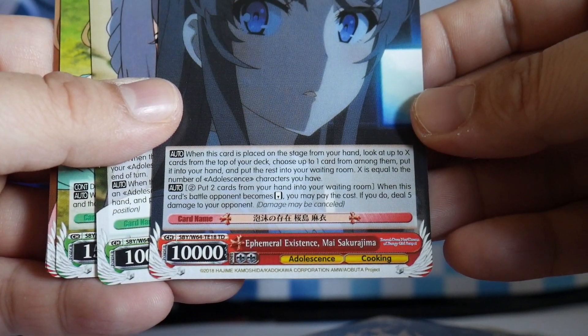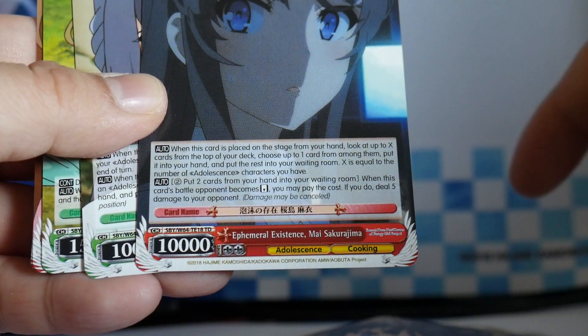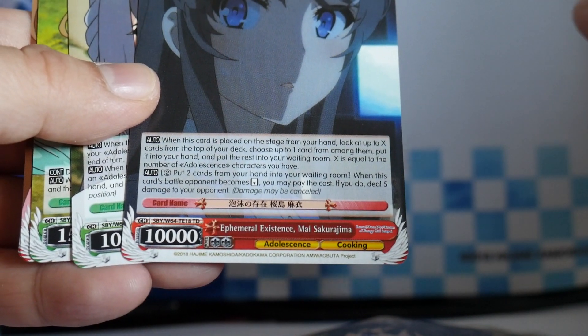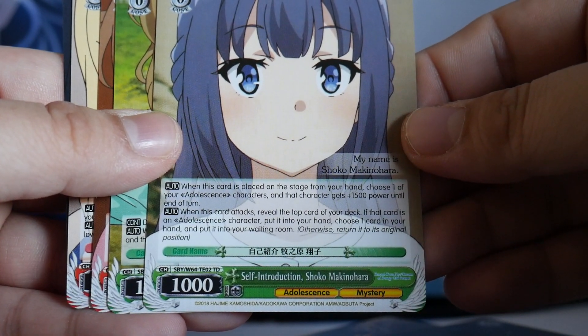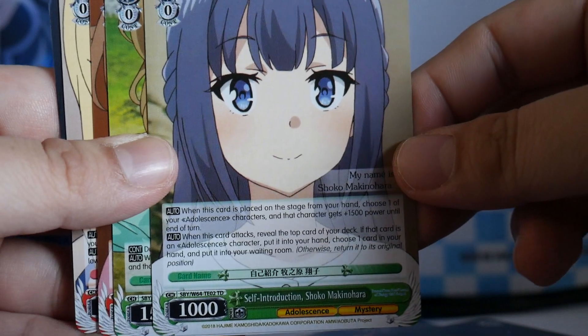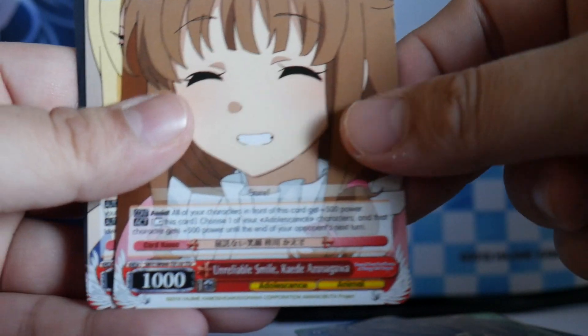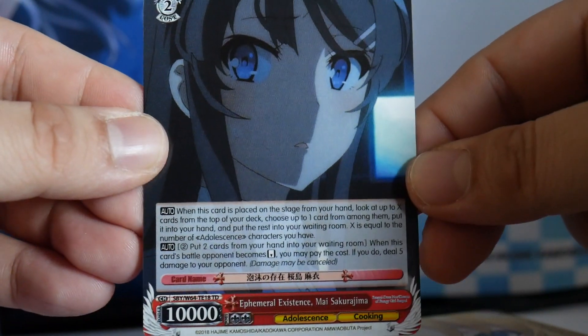Full Existence Mai Sakurajima, your level 3. On play, you can look at top X — X equals the number of Adolescence characters you have. The second effect: when this card's battle opponent is reversed, you pay 2, pitch 2, and deal 5 damage to your opponent. Self-Introduction Shoko Makinohara — you get a second copy of this level 0, so there are 2 copies in this trial deck. Two of these, your assists again, a second copy of your level 1 reverser, and a second copy of the level 3. Thanks for watching and please subscribe.